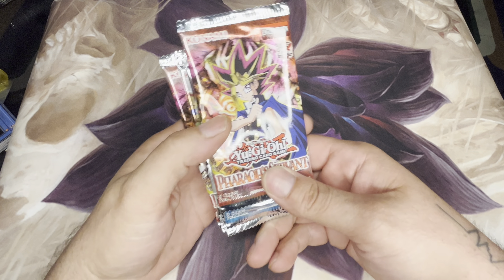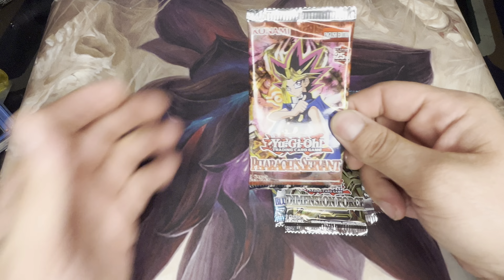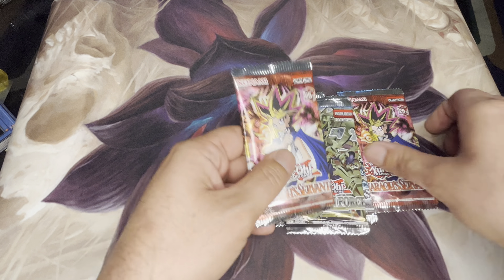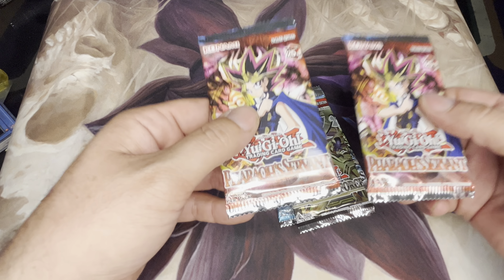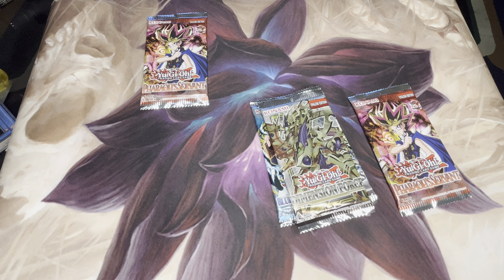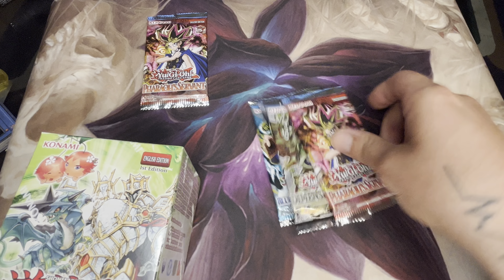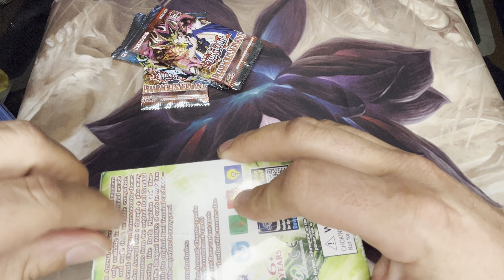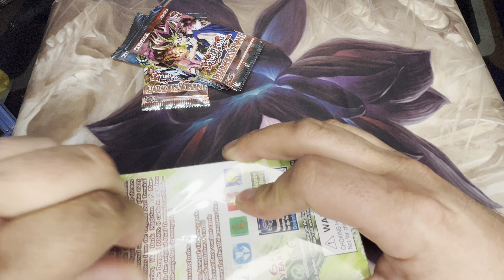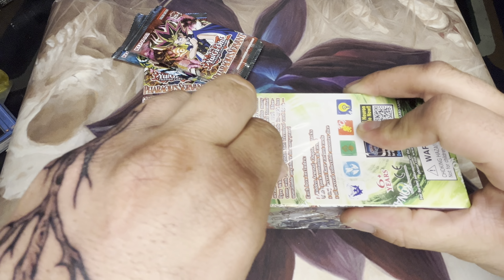Here we go for the packs. We've got Pharaoh's Servant that we'll be opening up, Legend of Blue Eyes, Metal Raiders, Dimension Force, and we'll be giving this Pharaoh's Servant away. They feel the same as far as weight goes but I figured Pharaoh's Servant would be a fun giveaway for somebody. Then we'll open up this Hidden Arsenal Chapter One as well, so let's go ahead and dive right in — if I can open this box, it's a little harder than I thought it would be.